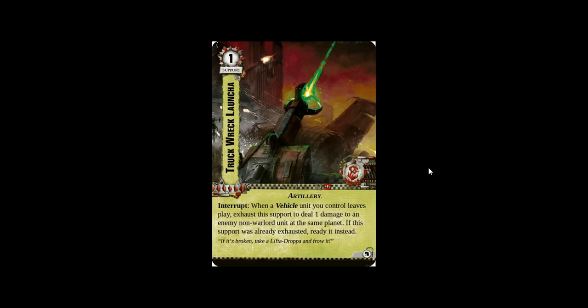The Truck Wrecker Launcher would pick up wrecks and throw them. There's a thing called a Lifter Dropper, which is literally a tractor beam that lifts up a vehicle and drops it from the sky. The ZAP attack gun — the shock ZAP attack gun that shoots Snotlings inside. The enemy uses the same sort of technology. I love to see this; it really fits the background of the Orcs.